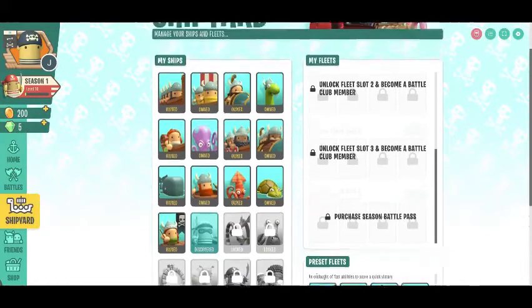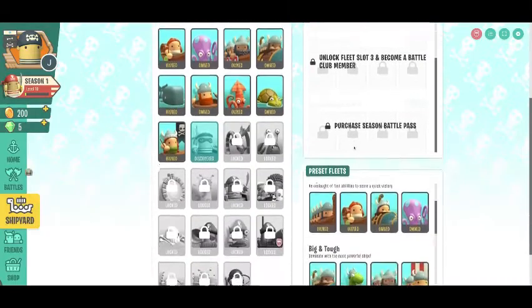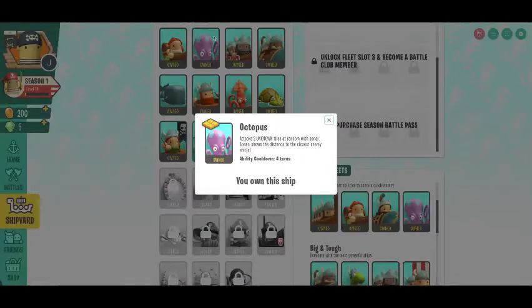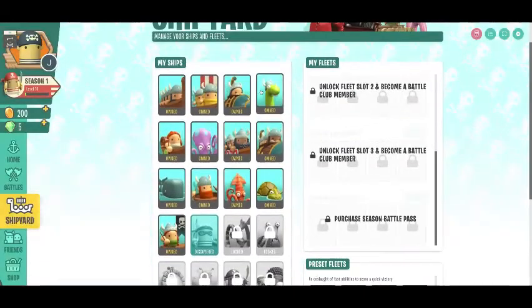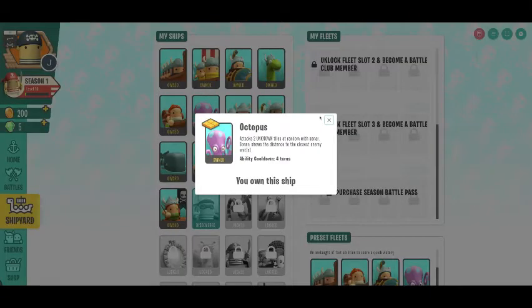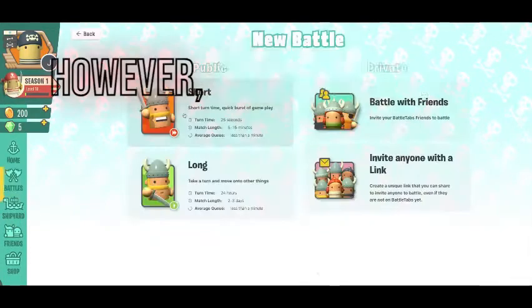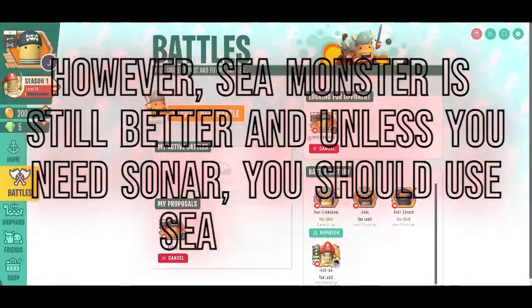The third ship is the Mini Sub, which uses sonar with a two-turn cooldown — pretty fast. I showed this one off in the Battle Attacker video as well. Your final ship is the Octopus, which is like the Sea Monster except it attacks two unknown tiles with sonar. It has a longer cooldown of four turns instead of two, but is very viable and can basically replace the Sea Monster in most fleets.